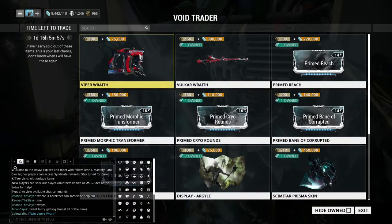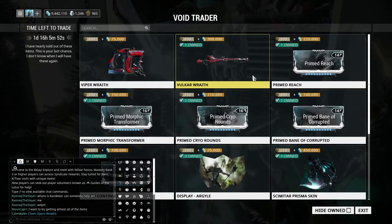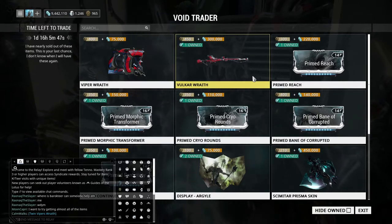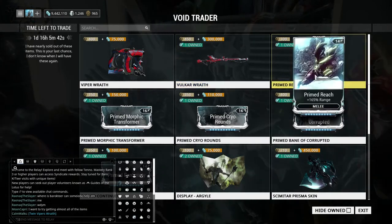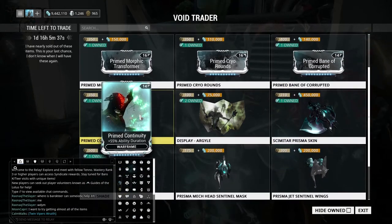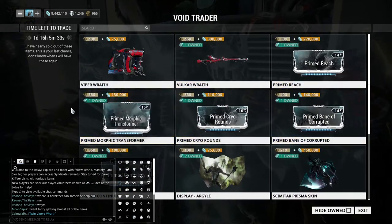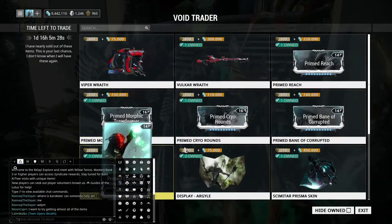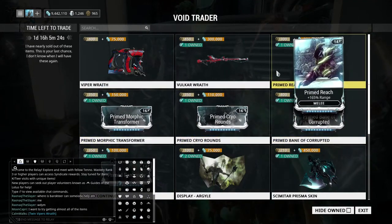We have the Vulkar Wraith, which I know is a very solid sniper rifle if you're kind of tired of just using the Rubico, the Vectus, or even the Lanka — all really good weapons. I think the Vulkar Wraith is a good alternative. This batch of primed mods is actually pretty varied this rotation, which is really good because usually they're all kind of in theme.